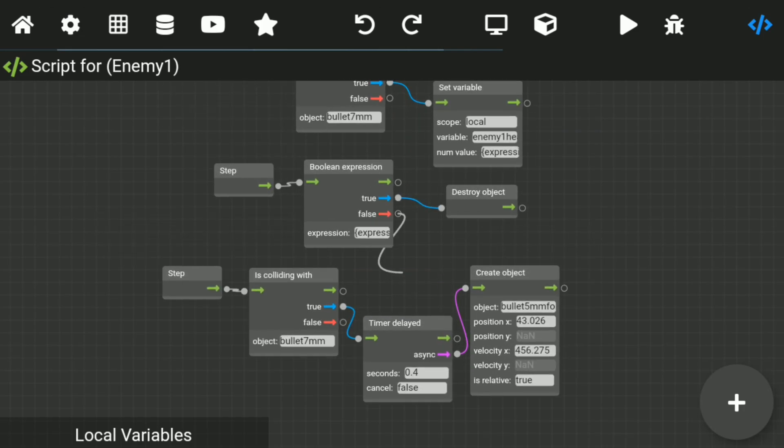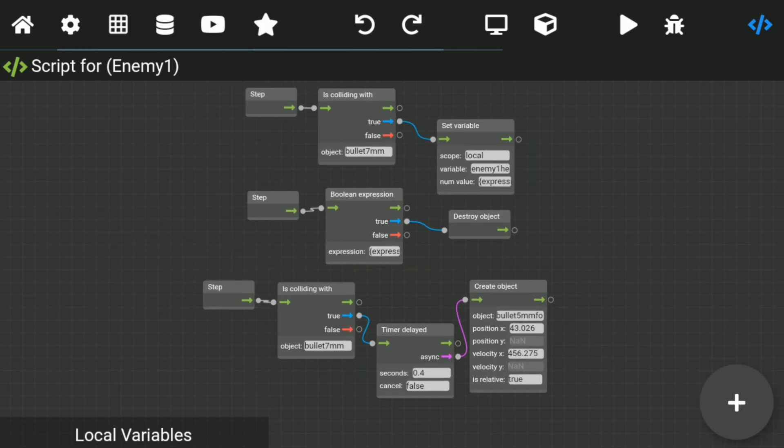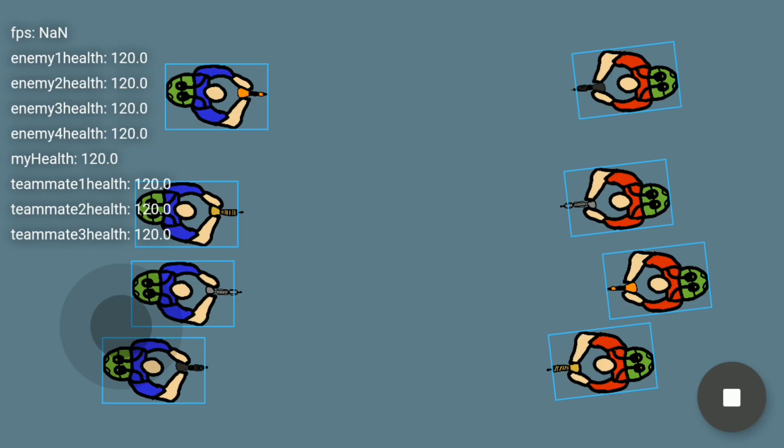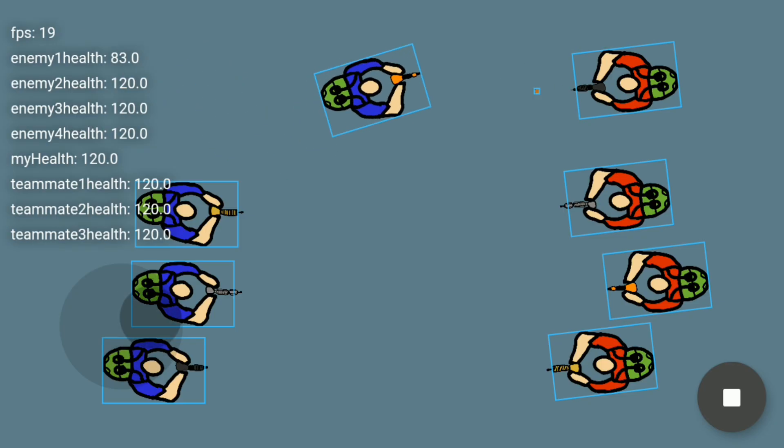For enemy shooting, I added a very simple script where the enemy shoots a bullet in the same direction from where it gets hit. So if the player shoots the enemy, the enemy shoots back. Pretty smart enemy AI, huh?